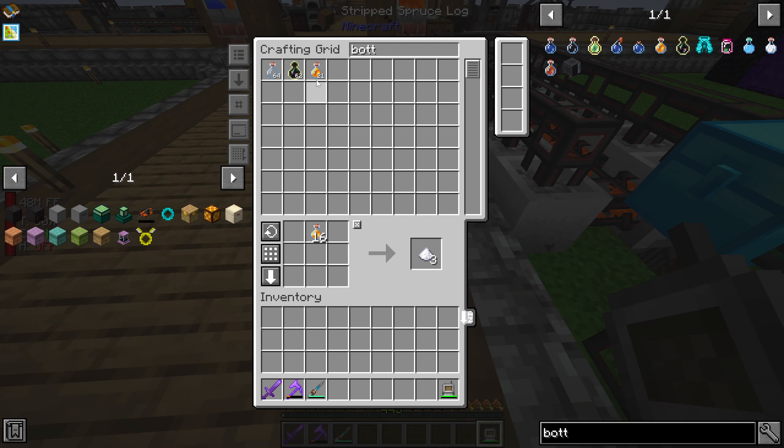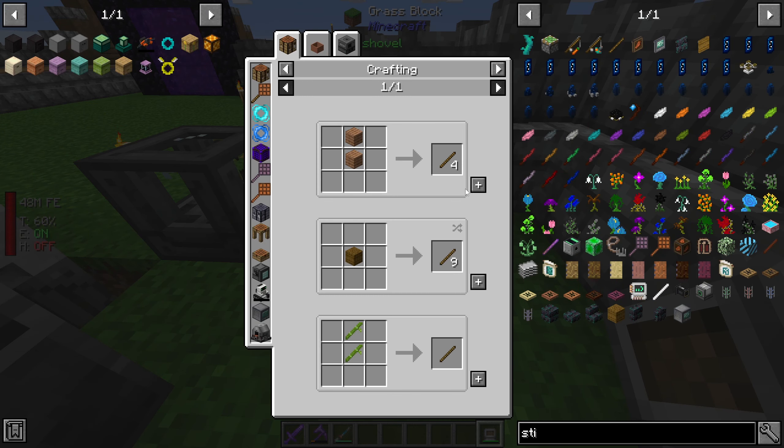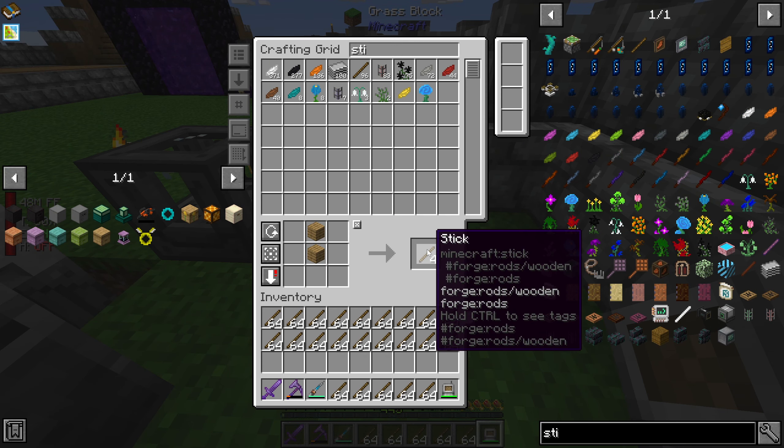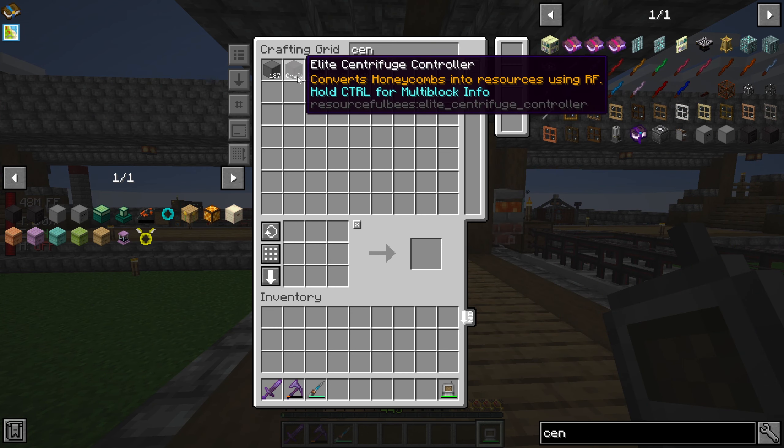We've got ourselves 37 more bottles - that's eight more blocks of honey. I need to make myself one main elite casing. The elite centrifuge is a 3x3x4 structure, so I need a total of 36 blocks. Remind us one - so I need 35 of these guys. 34, 35 - it says I have enough.